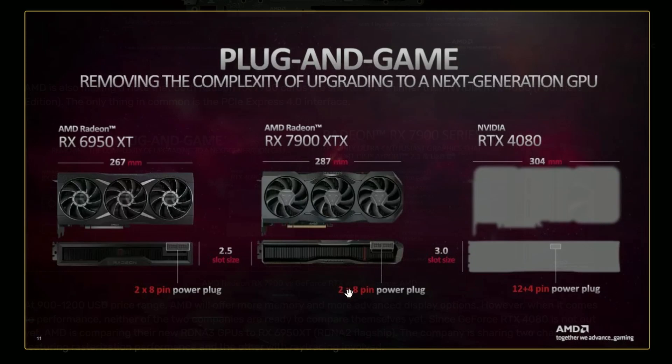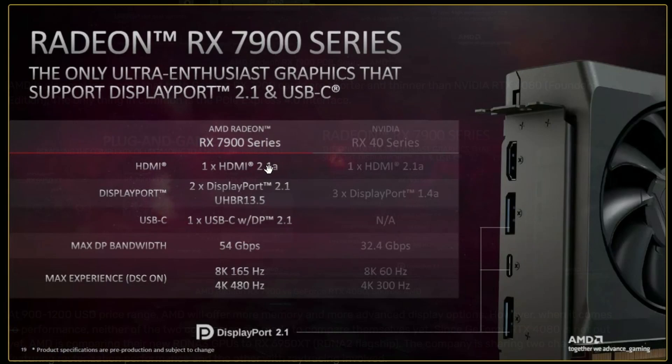The 7900 XT uses the same 2x8 pin power connector compared to the 12x4 pin connector that the RTX 4080 will have. The size remains similar in width but the length is a bit higher — 287mm versus 267mm for the RTX 4080. It's a 2.5 slot card versus RTX 4080's 3.0 slot. The main feature advantage is DisplayPort 2.1, which is completely missing from NVIDIA's 40-series cards. This enables 8K at 165Hz and 4K at 480Hz, meaning you can only enjoy 480Hz with AMD now, which is huge.